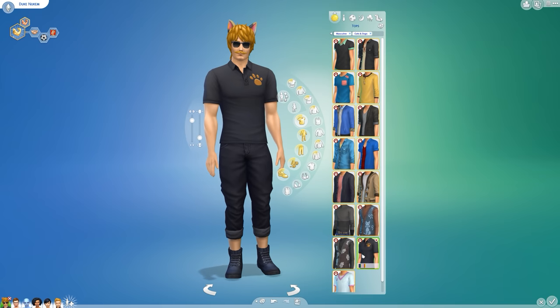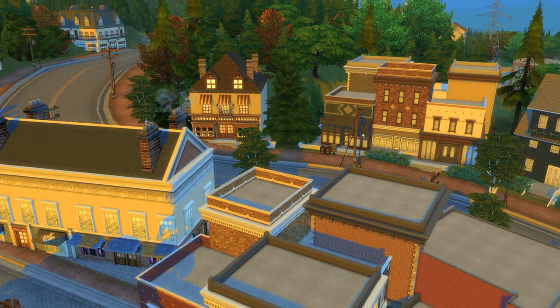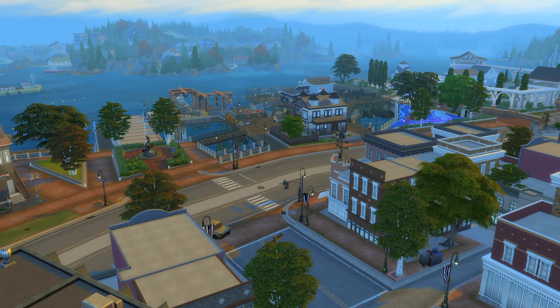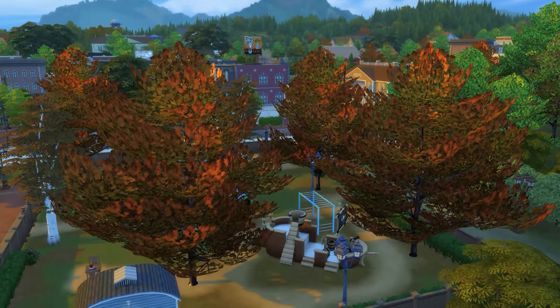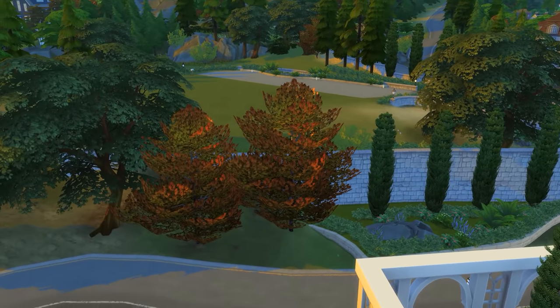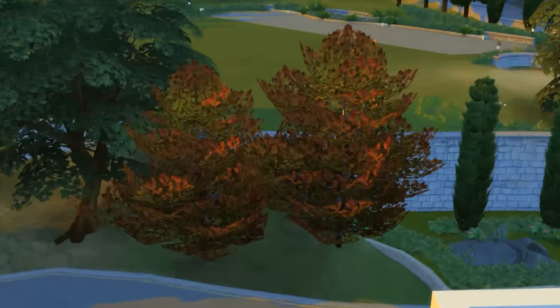So now that you have your furry friends, where are you gonna play with them? Why not try out the new map location — a seaside town with four neighborhoods known as Brindleton Bay? It's a pretty attractive-looking cozy little place, although its inclusion of more autumnal trees makes me yearn for a seasons pack even more. I guess I'll wait another year for that if I have to, and until then there are places like this where I can pretend fall has arrived.